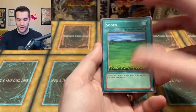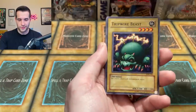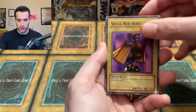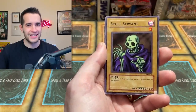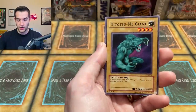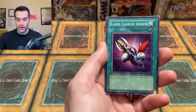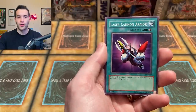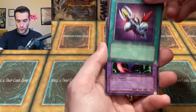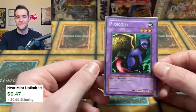Will it be the Blue Eyes White Dragon? We have Sogen the Field of Grass, Mystical Sheep Numero Dos, Tripwire Beast, The Skull Red Bird. Come on, Blue Eyes White Dragon. Skull Servant - the most classic common in this set. Green Phantom King, Hitotsumi Giant played by Kaiba in the first episode, Laser Cannon Armor. Can we get a foil in the final card of the Legend of Blue Eyes blister that was like $300? It's a Fusionist - it's always a Fusionist.